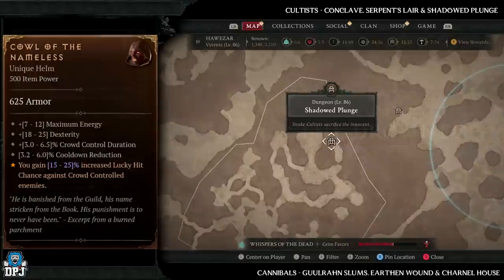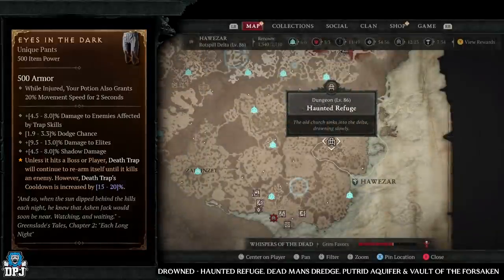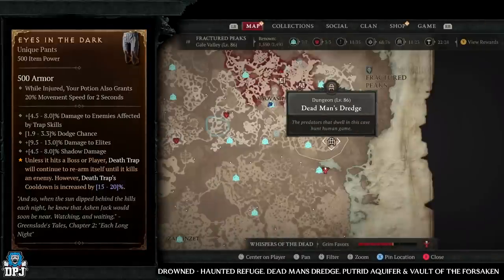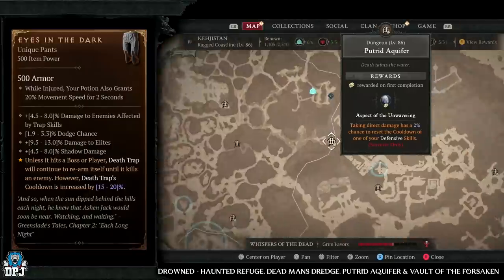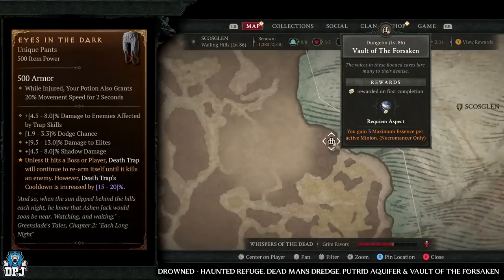Next up we have the Eyes in the Dark unique, which has increased drop chances from drowned enemy types. You want to be farming the Haunted Refuge, Dead Man's Dredge, Putrid Aquifer, and Vault of the Forsaken. All four are great dungeons with plenty of that drowned enemy type in them.